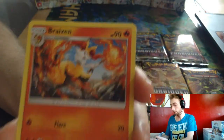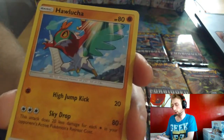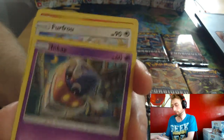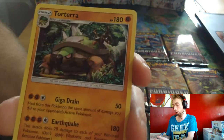Fire Energy, Braixen, Unit Energy Fighting-Dark-Fairy, Hawlucha, Honedge, Magnemite, Inkay, Furfrou, Litleo, Scraup, Reverse Artwork, and Torterra.